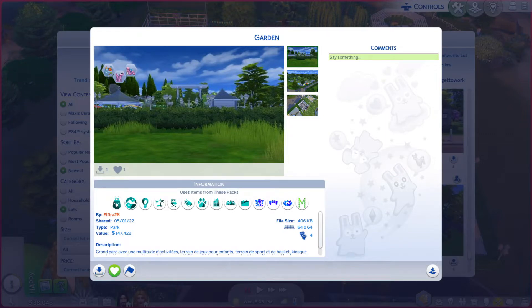Greetings, I am Harry Larry from Gary, and this is episode 1205 of The Sims 4 Gallery Lots. This particular lot is called Garden.